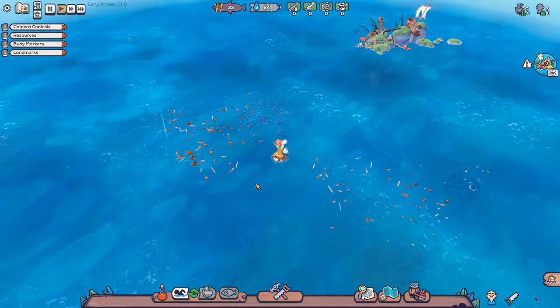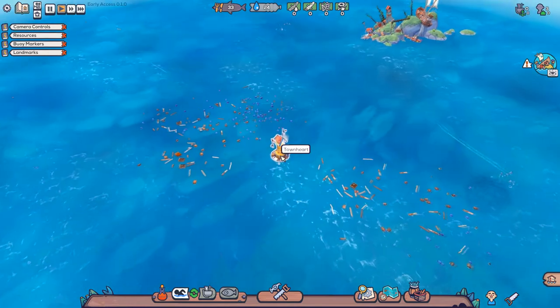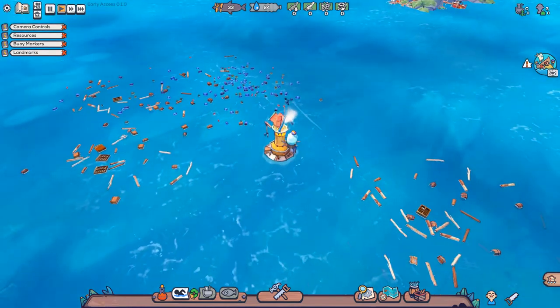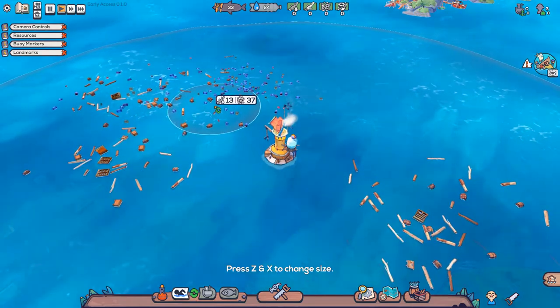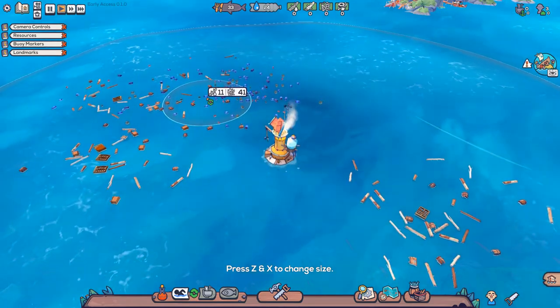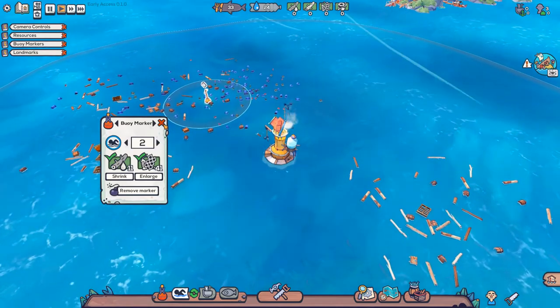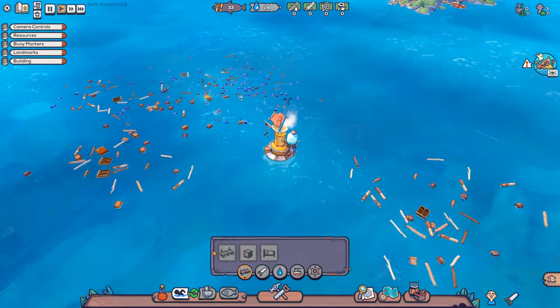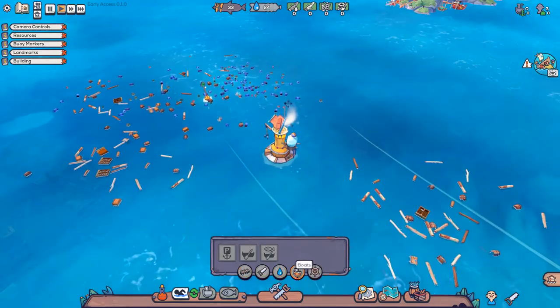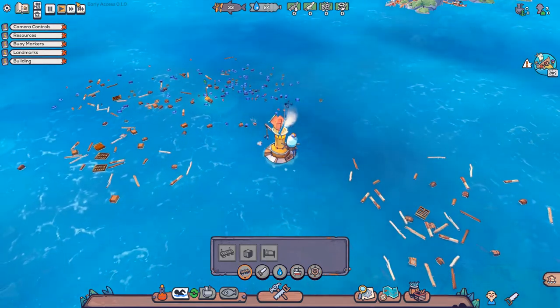Here we are — this is our starting area, the town heart. First thing we should do is get our people to collect some stuff. Let's get them over here where there's lots of wood and plastic, which they can get. We don't have any resources yet so we can't build anything. Let's just wait for them to return.